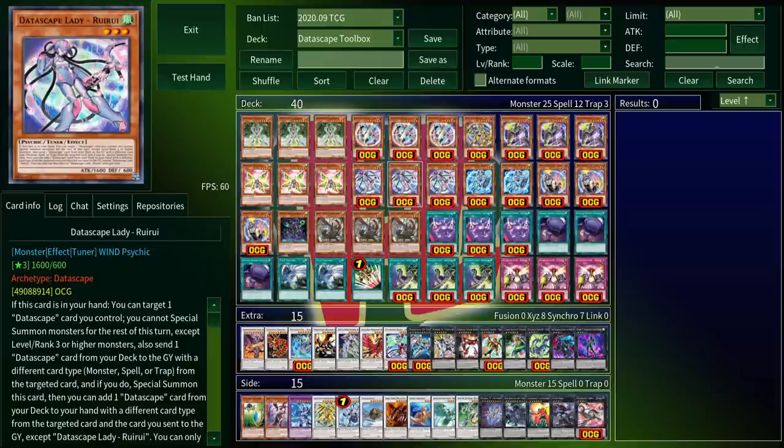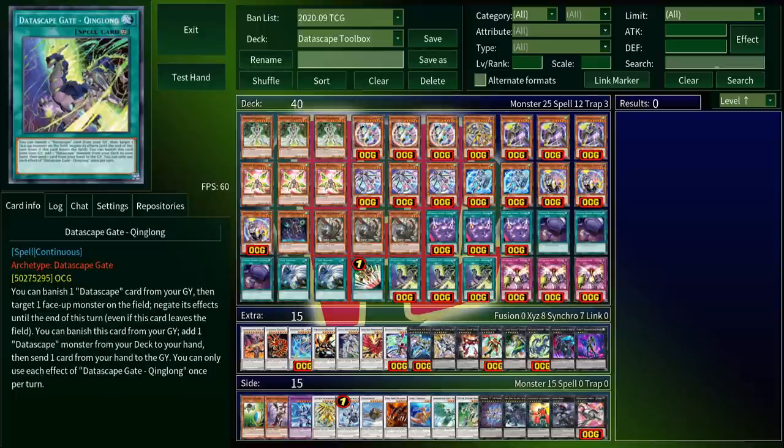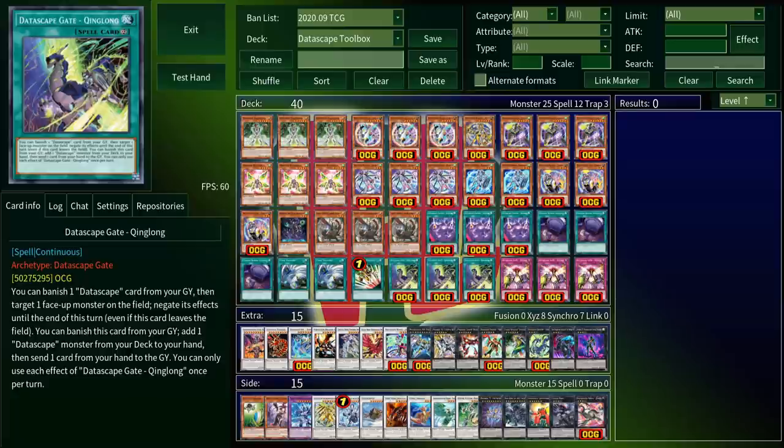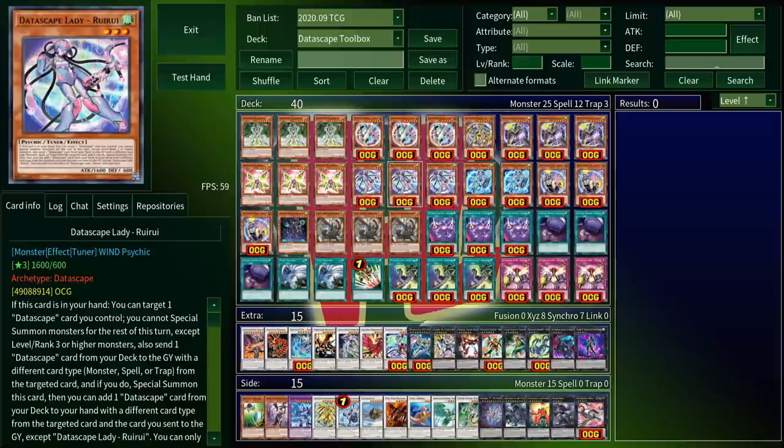Aside from that restriction, all the Datascapes we play at three have the same summoning condition. If they're in your hand, you can target a Datascape monster, spell, or trap on the field, send a different type of Datascape card from your deck to the graveyard, then special summon them and do something unique. So like, if you normal summon a Datascape, then all the other Datascapes in your hand can target that monster, send a spell or trap to the graveyard, and special summon themselves. Or say you activate the continuous spell — then all your monsters can summon themselves by sending a trap or another monster.